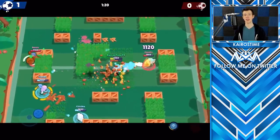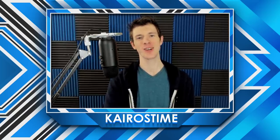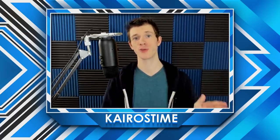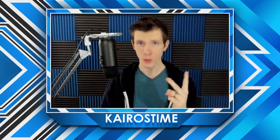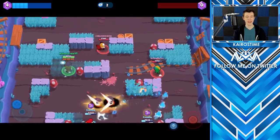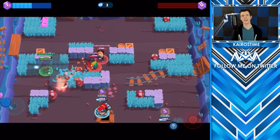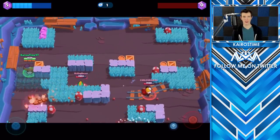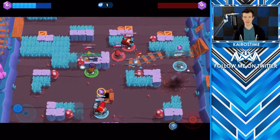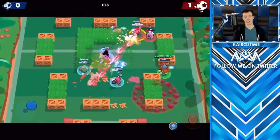Now it's time to talk about how to counter El Primo. When you first jump into the game, El Primo can seem very, very strong, but there are really great ways to counter him based on two important strategies: map awareness and distance. Map awareness is as simple as paying attention to where your teammates and the enemy players are. If an El Primo is giving you a hard time, it is very important to always pay attention to where he is or where he was last seen, or if there are bushes. As long as you are aware where he's at, all you have to do is keep your distance and he will never be able to touch you. Skilled players will never let El Primo get close enough to actually charge up his super.